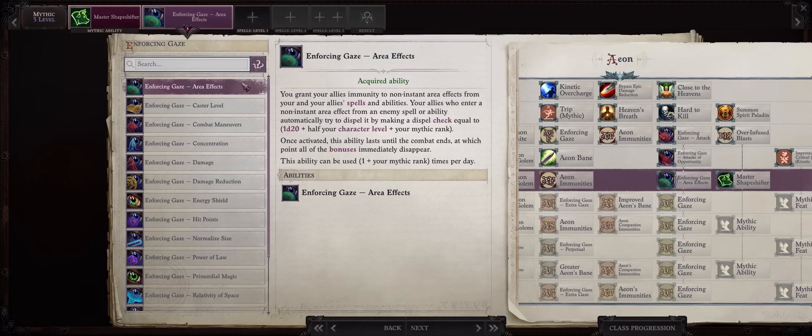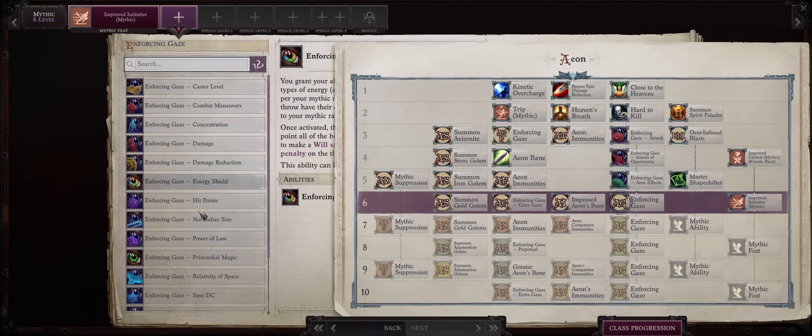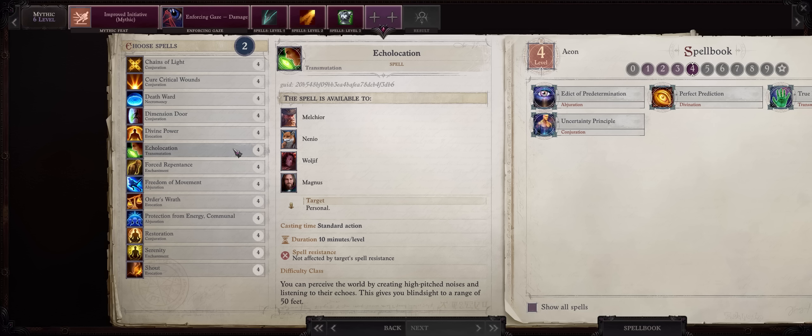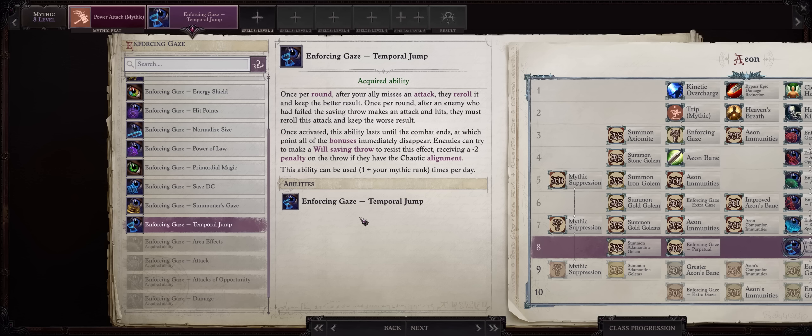At last we can finally pick our Friendly Fire Immunity Gaze. It will come a bit later than when you could get Deadly Earth — usually you get Deadly Earth at the level you would be at Mythic Rank 4 — but if you rush Chapter 3 for Mythic 5 you can get it just in time. Here we are: Enforcing Gaze Area Effects. At this point I would just keep this on until Mythic 6 when you can apply a second gaze together. For another gaze it doesn't really matter; with 2 gazes on at the same time you'll just be using Attack and Area Effects — although you can also go for Attacks of Opportunity and Area Effects. Don't forget to pick the Echo Location spell at Mythic 6 as a level 4 Aeon spell. Any other gazes now, just pick whatever you want, including Temporal Jump which you can only pick starting from Mythic 8.